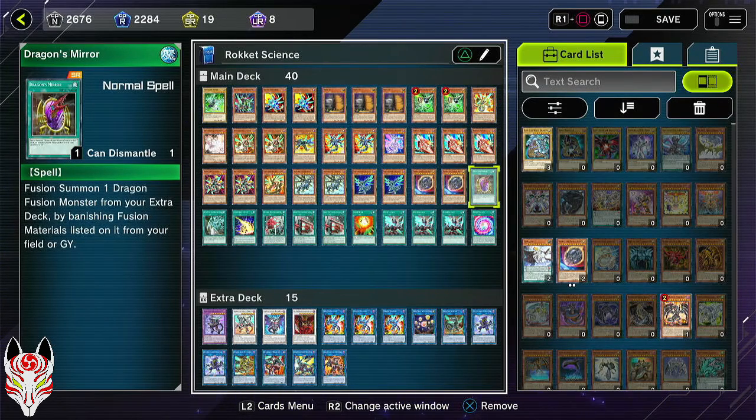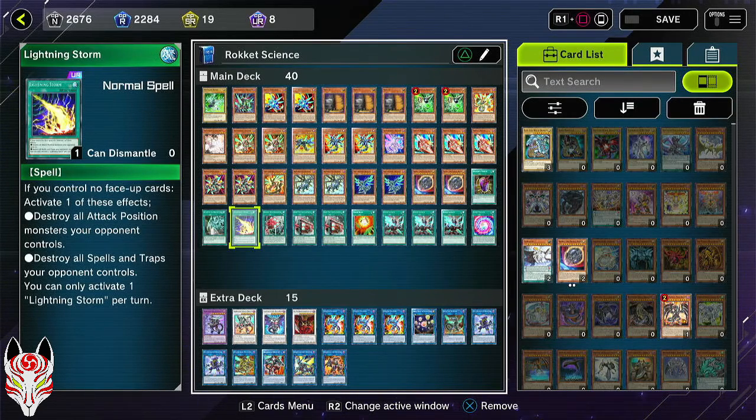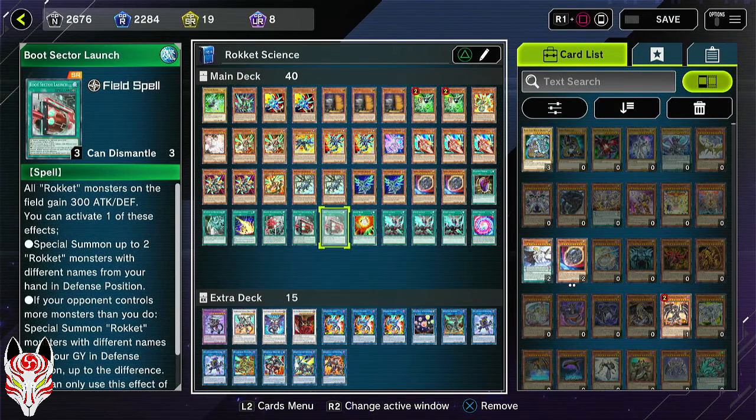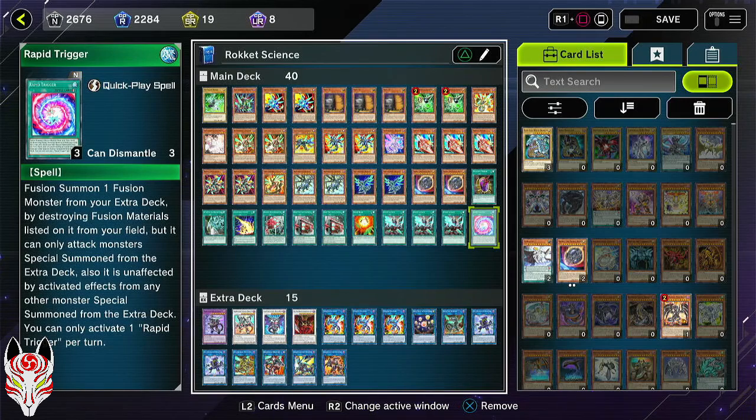Now for the spells, we have one Dragon's Mirror to help us go into Furious Dragon, one Return of the Dragon Lords, one Lightning Storm, one Borreload Reborn, two Boot Sector Launch, one Squib Draw, three Quick Launch because this card is amazing, and one Rapid Trigger.